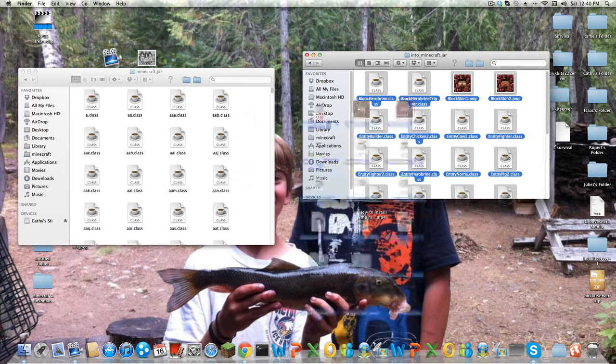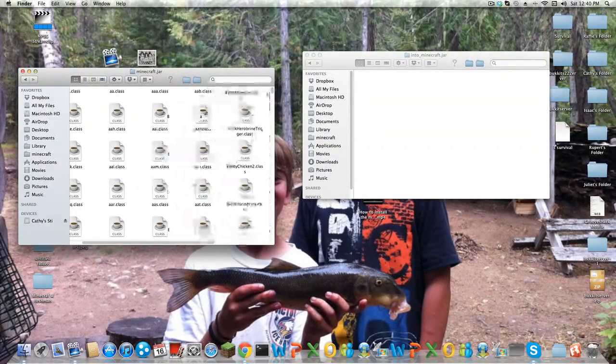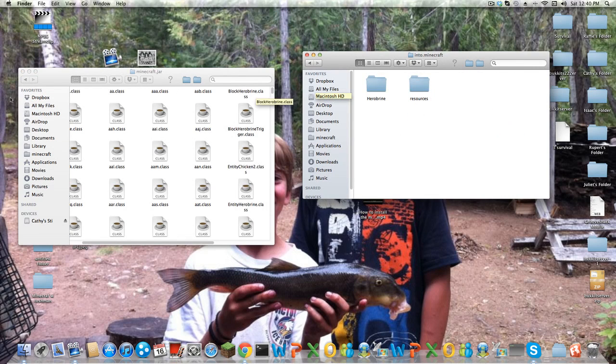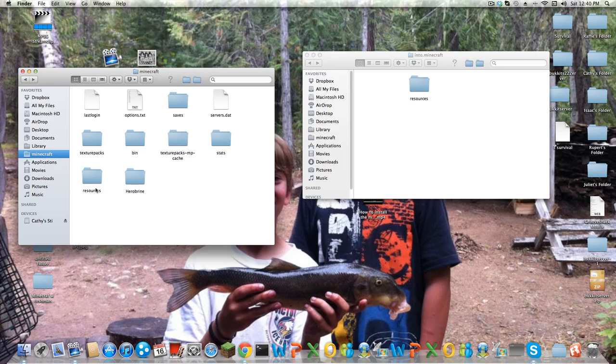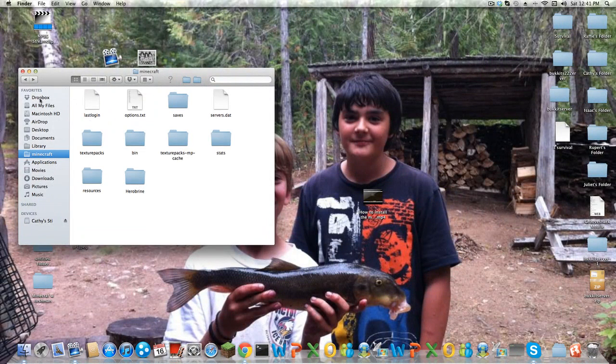Then in Minecraft.jar you drag everything in — apply to all, replace, you must do that. Then into Minecraft, you drag here, and you can just go into resources — drag resources into here and replace that resources for this, or just delete and drag it in. But if you really want to make sure you don't lose anything, you just want to drag the mod folder from this resources into the other resources.